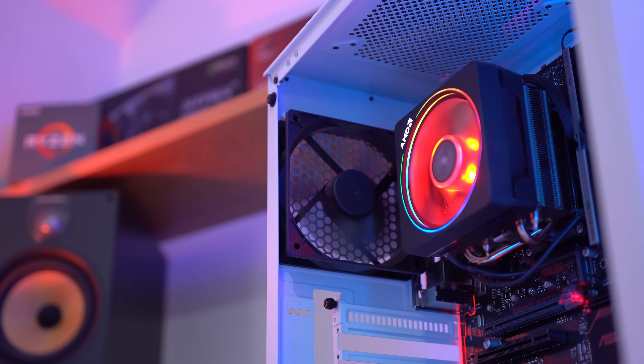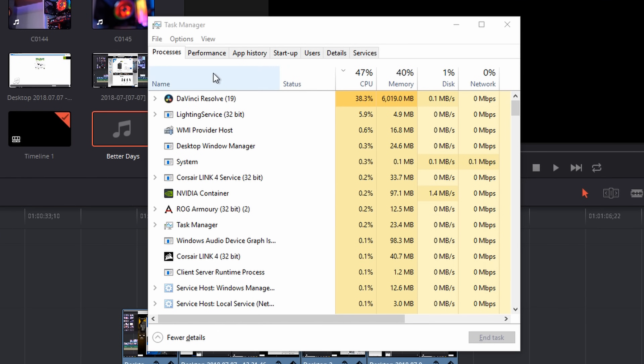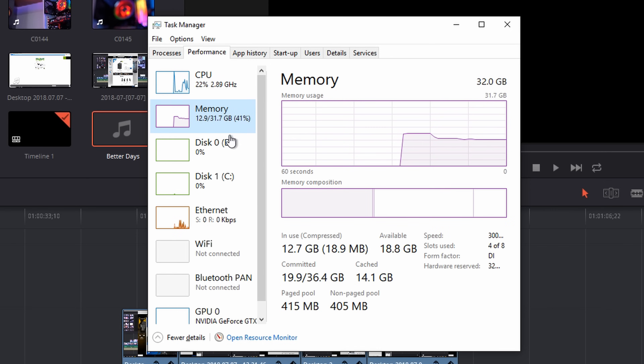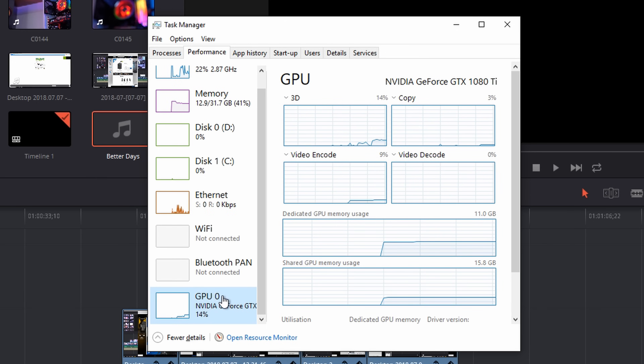Let's start by talking about all the primary upgrades you can do to your computer that will actually make it faster, more responsive, or increase your frames per second in games. It's really easy to check which component is holding you back — simply press Ctrl, Shift, and Escape in Windows to bring up the Task Manager, which will show you exactly which components are under stress. If a component is constantly pinned near the 100% mark, an upgrade should be considered.